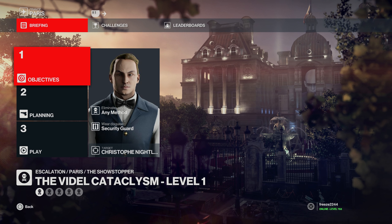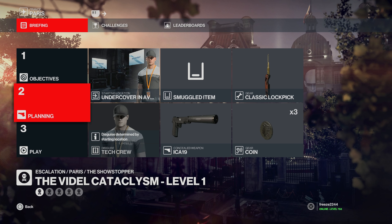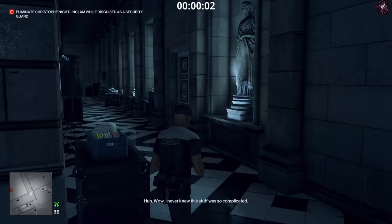What's up guys, my name is Mr. Freeze 2244 and welcome to the Videl Cataclysm escalation. I'm going to be showing you all five levels Silent Assassin, taking place in Paris. We need to take out this guy while wearing a security guard disguise. We're going to start undercover in the AV center as the tech crew, with a lockpick, coin, and a pistol — that's all you're going to need.